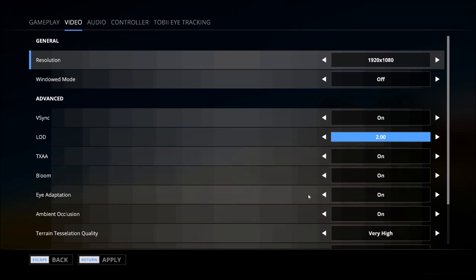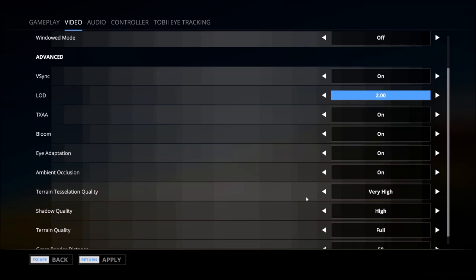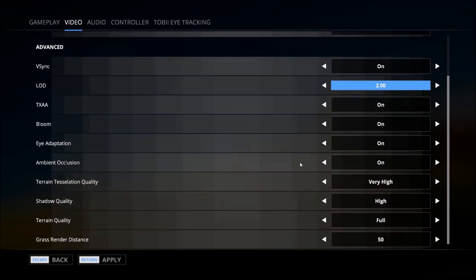Eye adaptation is on by default — I have absolutely no idea what this involves. I do know there is eye tracking and head tracking supported in the game, but I don't have that software or hardware, so that's not something we're going to be getting into here. I'm not sure if eye adaptation is related to that or not, but I'll leave it as is — that's something we may play around with in the future.